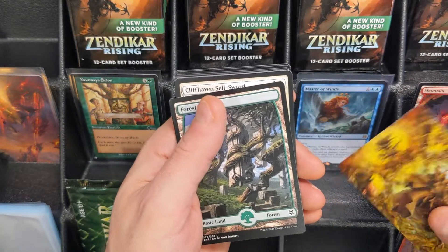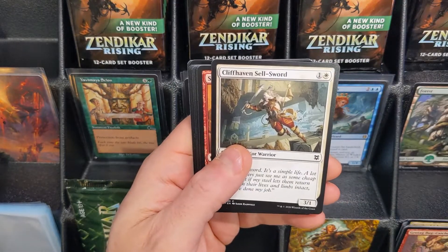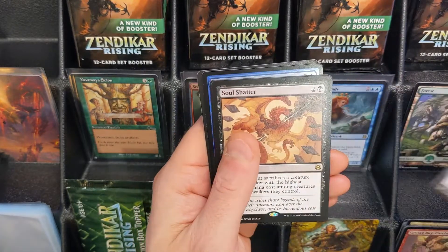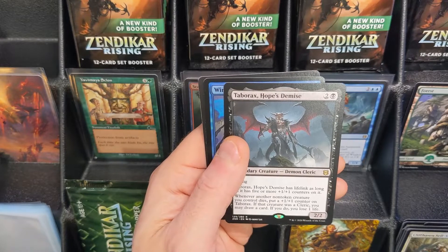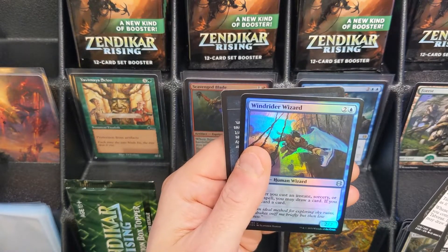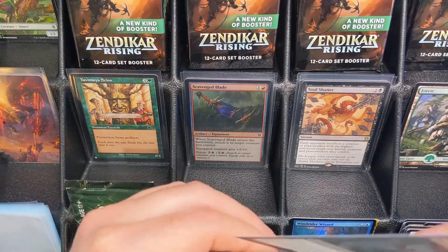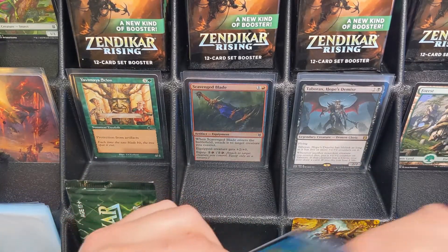And there's Nyssa, so we're seeing a lot of Planeswalker artwork here — maybe that bodes well for us. Only time will tell. Into the Royal, and our rare is a Soul Shatter — double rare pack. Toborax Hopes Demise, followed by a Windrider Wizard. And we already saw the Insect Token. Let's leave all these up and then go ahead and move on.